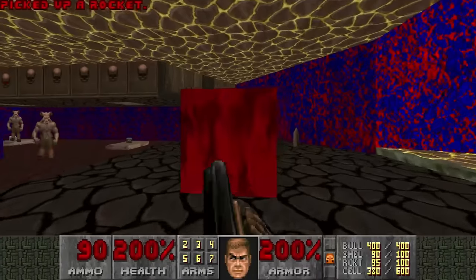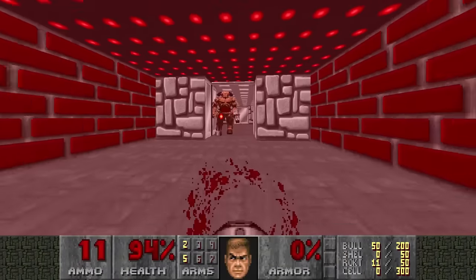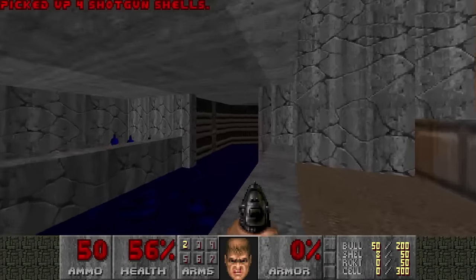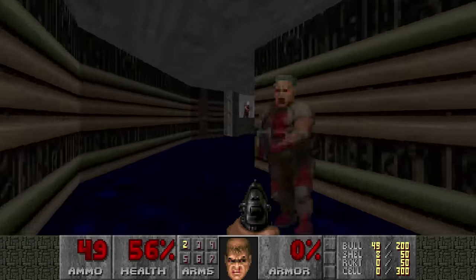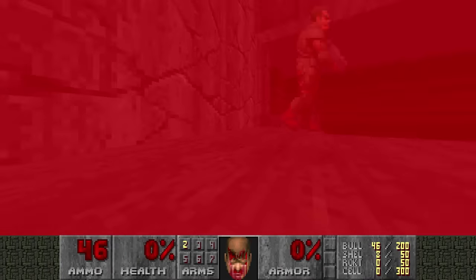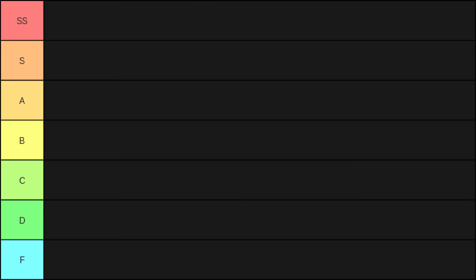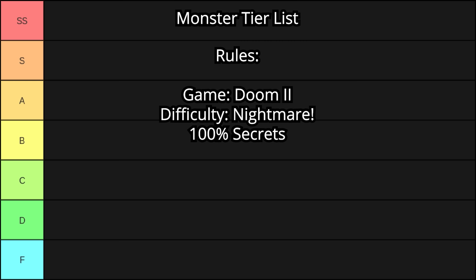Logically, you would assume that high tier demons such as the Archviles and Cyberdemons are the most troublesome entities during a Nightmare run, but you would be surprised how much the tiering is affected by the demon's placement and quantity, its inhuman reaction speed, and respawning capabilities. This tier list takes into consideration the specific enemy encounters the player will have when playing Doom 2 on Nightmare, going for all or most of the secrets.